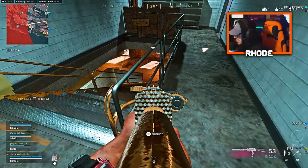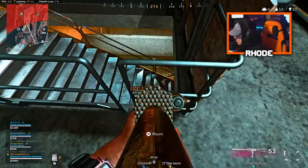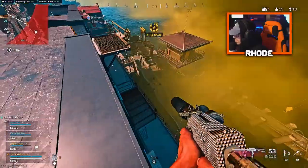Hostile dropping into the area — what the — Gas is inbound, marking new safe zone. Fire fail is active. Bispacial costs are adjusted. Push.